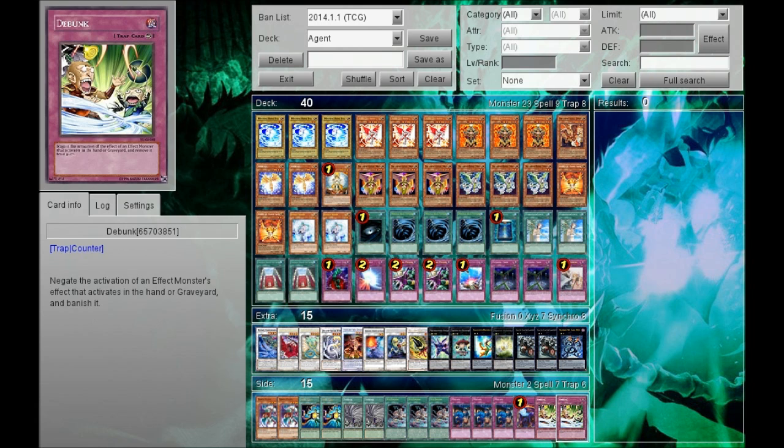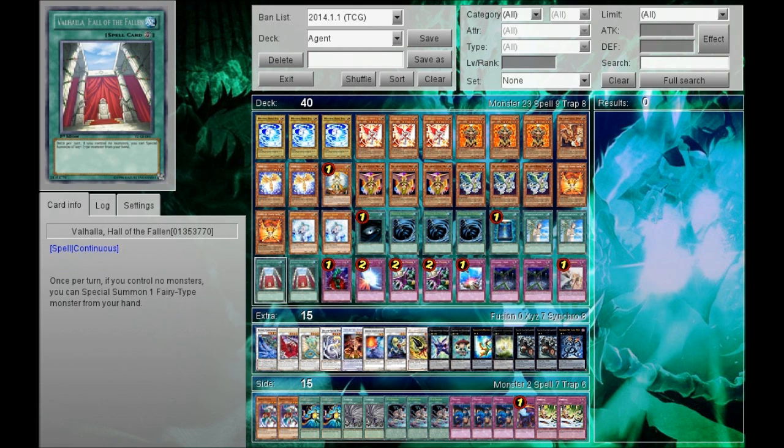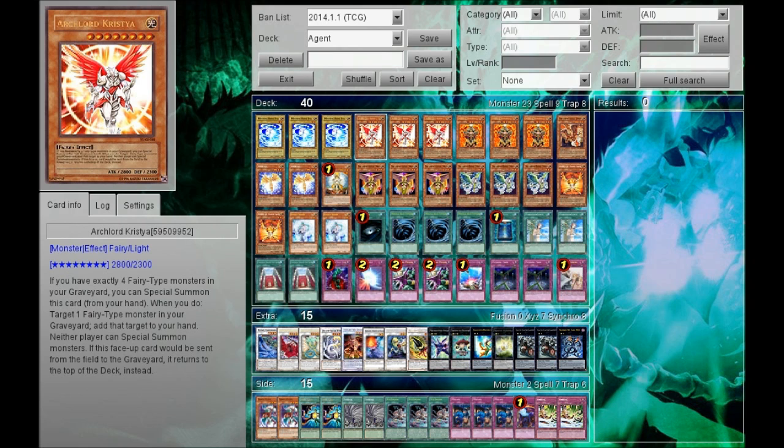So let's go into some of the card choices. Obviously, Christia at 3 — I wanted to play 3 Christia in order to utilize its overpowered effect. Not only can it stop special summoning, it has 2,800 attack, and when it gets destroyed, it gets sent to the top of the deck. I think using Valhalla over and over again is really good, so that if you have Valhalla, you can first turn Christia and it shuts down a lot of decks. Even if they get rid of Christia, it goes to the top of the deck, you draw it next turn, use Valhalla, and summon it back. So it's kind of like an infinite loop with Christia.